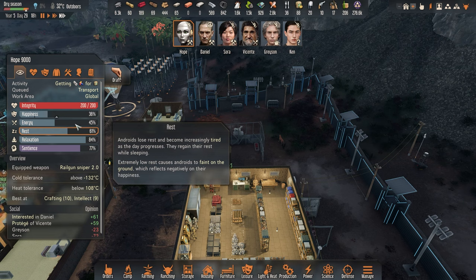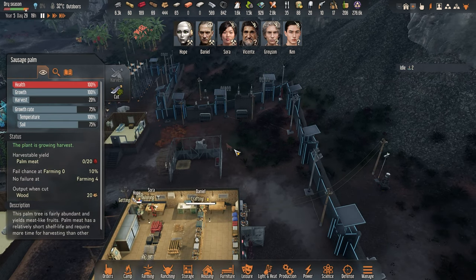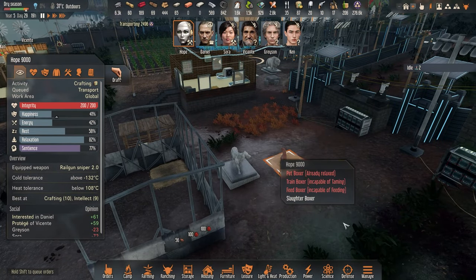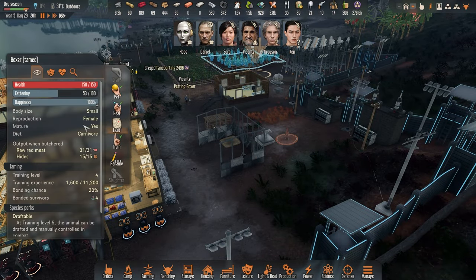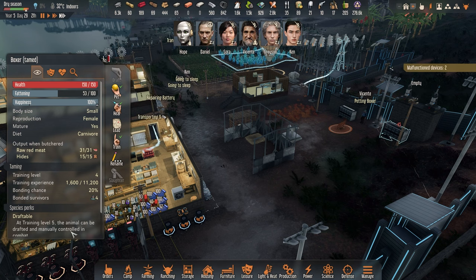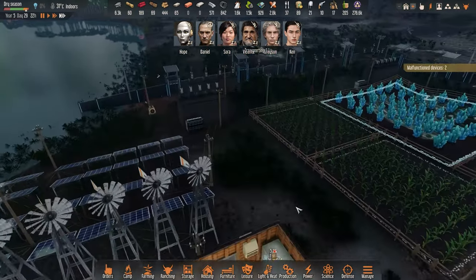Relaxation, resting, energy level, happiness — it's going up. Maybe you can pet the dog. I want you to pet — already relaxed. We are training. Training level is up to four... five. Animal can be drafted and manually controlled in combat. I don't think we will use them for that.